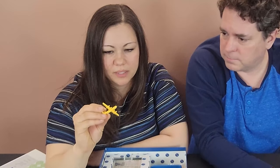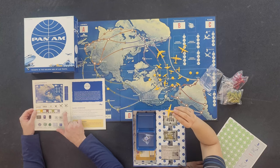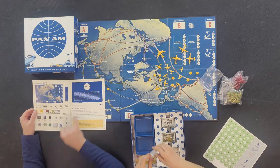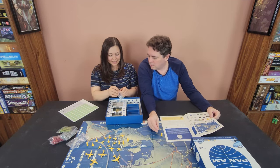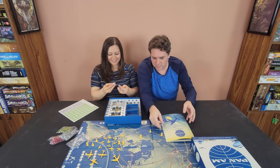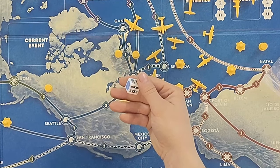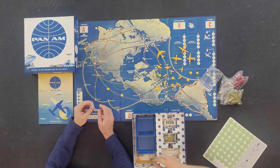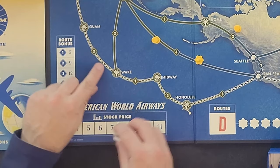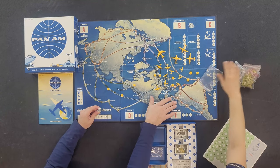This reminds me of a passenger plane — probably a vacation cruiser. So the control towers are airports, and these are engineers. Look at this dice! Oh, that's cool. It's got a little Pan Am logo. I don't know — it could be routes. Actually, it's probably the routes because it seems to match — yes, it matches these!